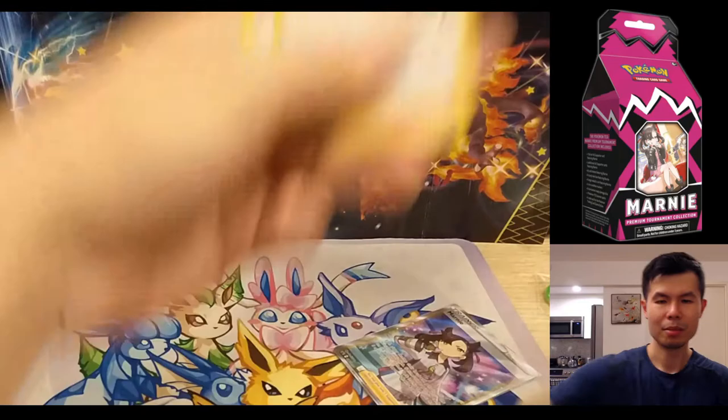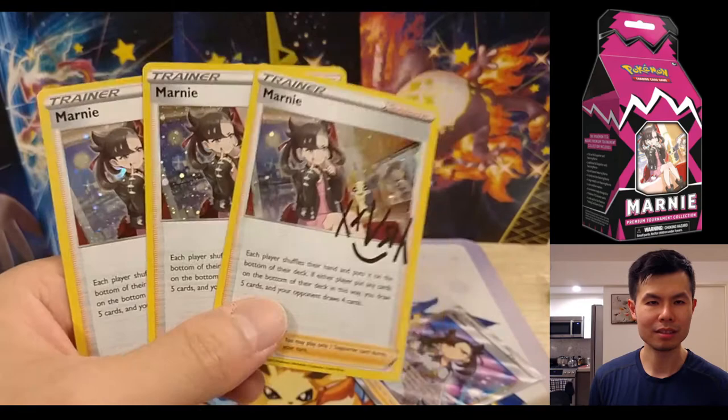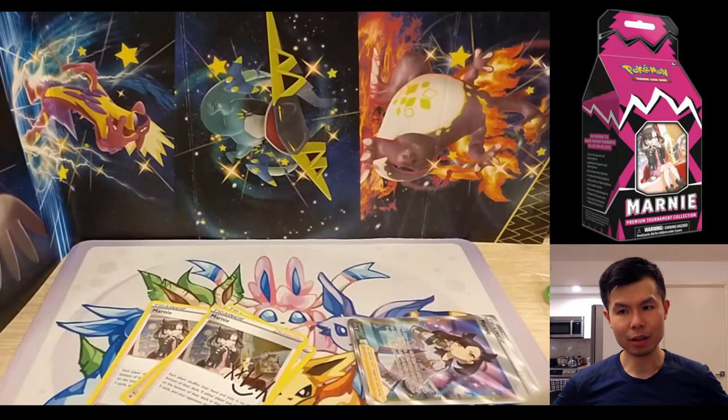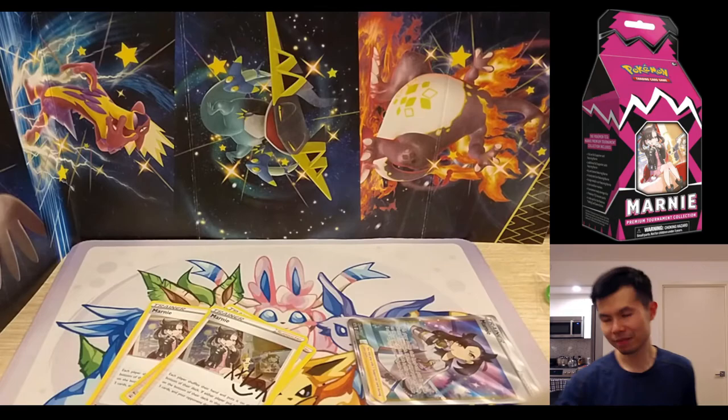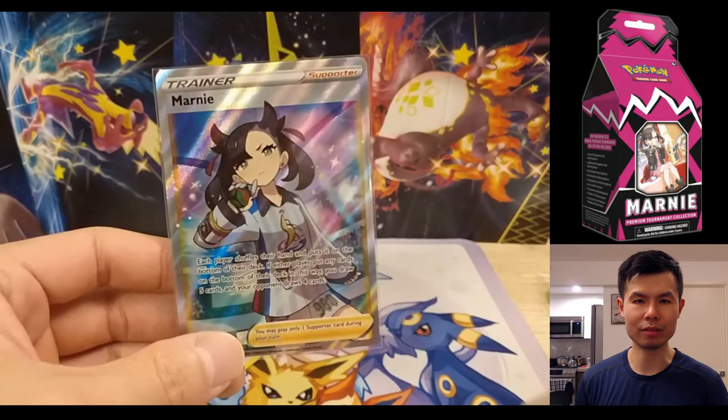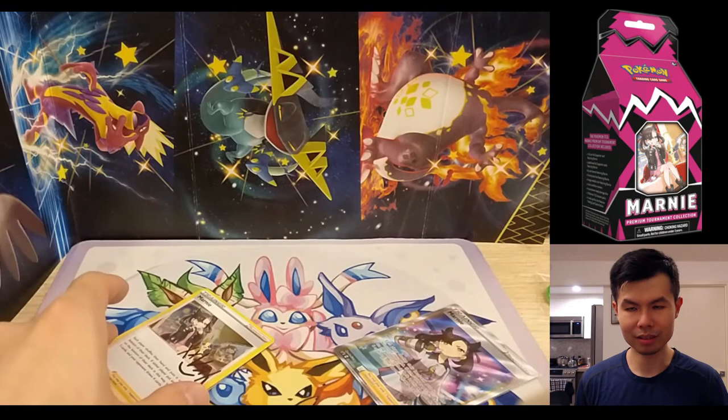These alternate art Marnies are being sold for $4 each, but I don't think that price will hold. So in reality, $12 for the three cosmos foil copies, plus $40 for the main promo, plus $28 for the packs — that pretty much gets you to $80 in value. The value is not terrible. The conclusion: if you can get this product for under $70 to $80, it's a pretty good investment. You can't go wrong unless you open the packs — the packs are bad, but it's random, so you never know what you're going to get. Thanks for watching, see you next time.